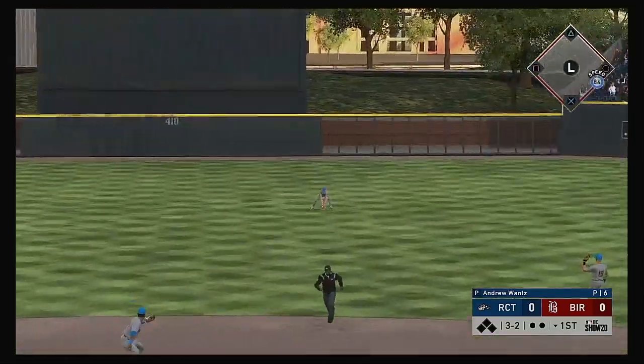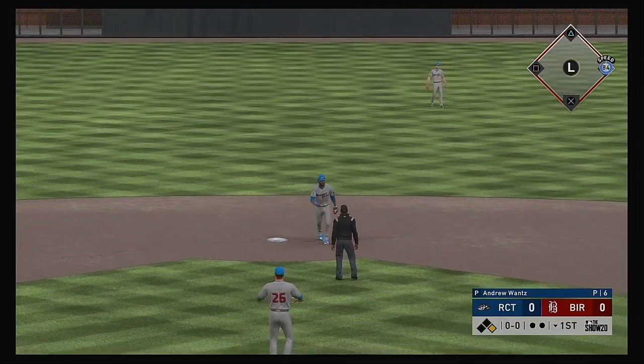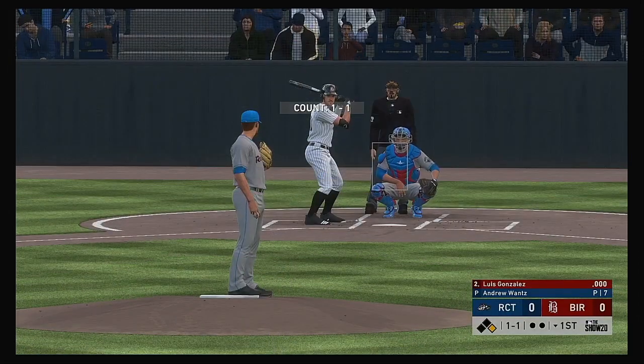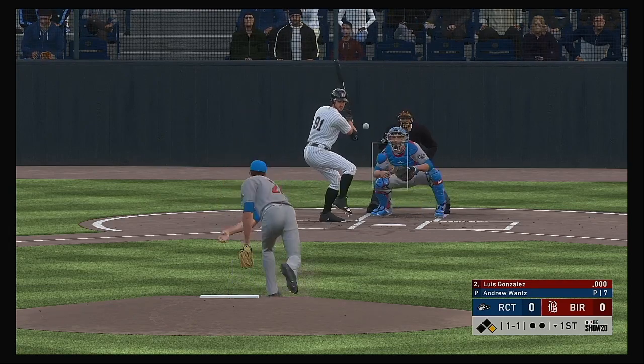The 3-1. Line drive to center field, and that finds some outfield grass — it's a base hit. So the leadoff hitter reaches with good speed. The two-hole hitter can handle the bat. We'll see if they have a play on here with nobody out.